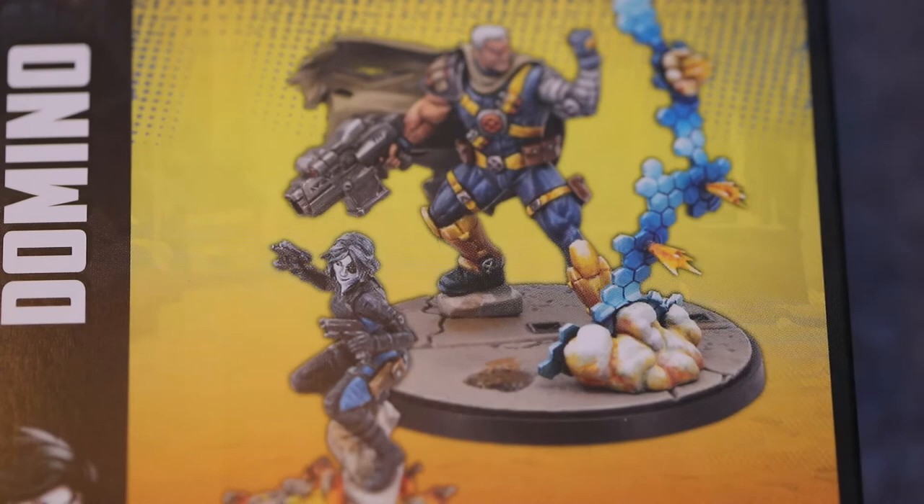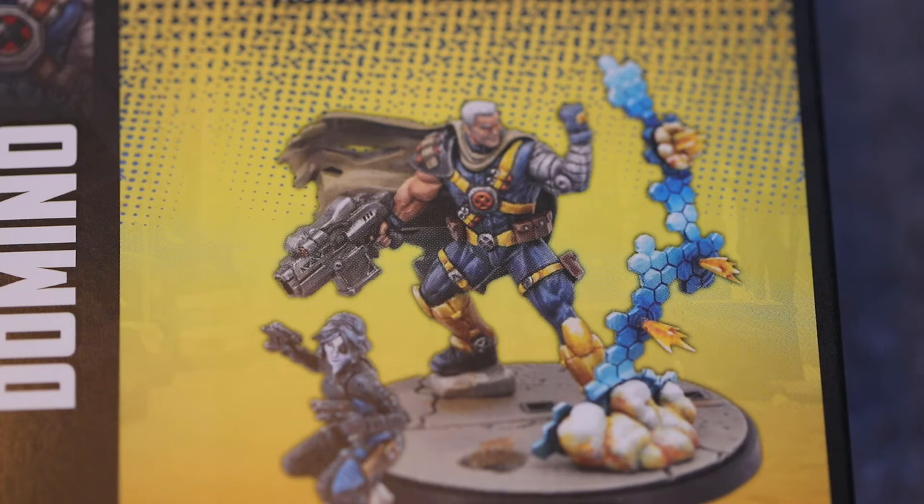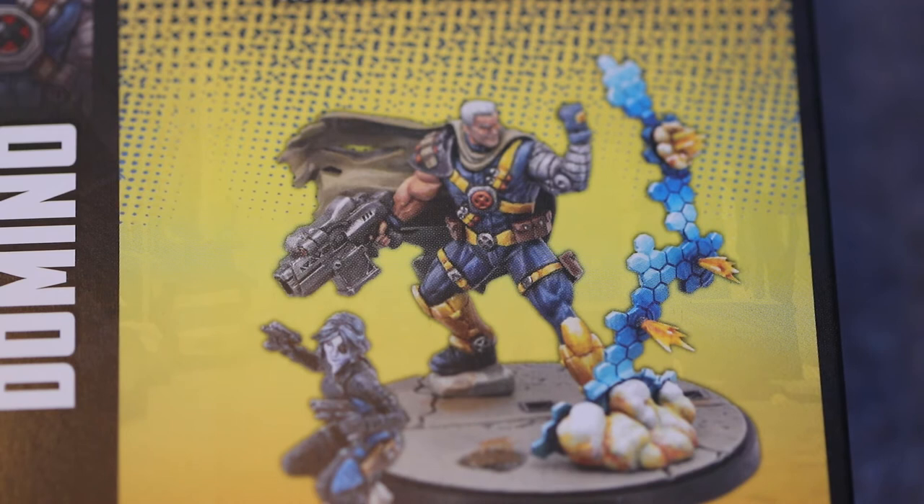Reactive, Telekinetic Shield cost 2: when this character or an allied character within range 3 is targeted by an attack, add two dice to the defence roll. Always on, Techno-Organic Virus Suppression: during the power phase, Cable gains one additional power. He's also immune to poison, which makes sense because of the virus suppression. They keep writing 'this character' repeatedly on the card — it'd be cleaner to just write Cable's name directly.